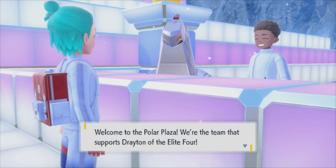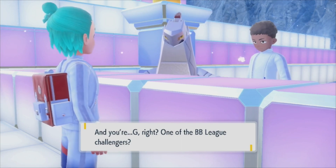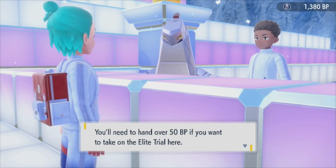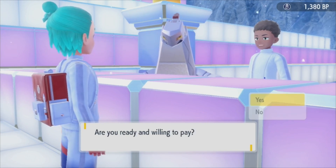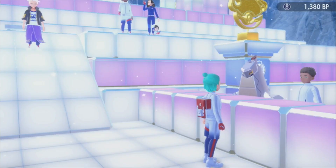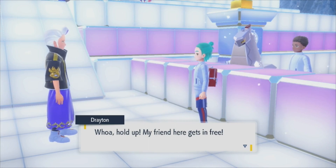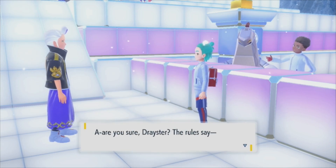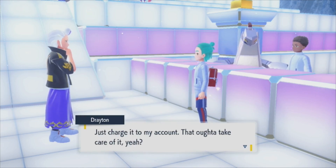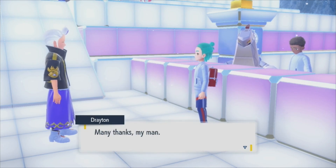Welcome to the Polar Plaza - they're the team that supports Drayton of the Elite Four. You need to hand over 50 BP to take on the Elite Trial. Drayton himself steps in and says to charge it to his account. Exception granted!